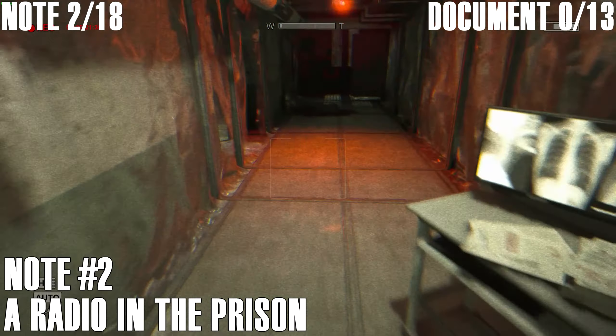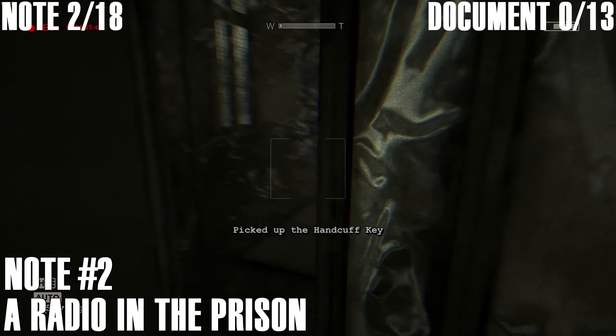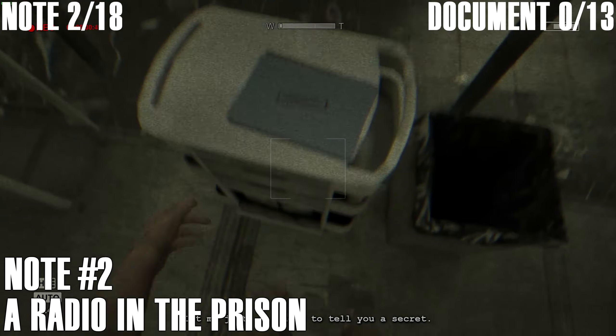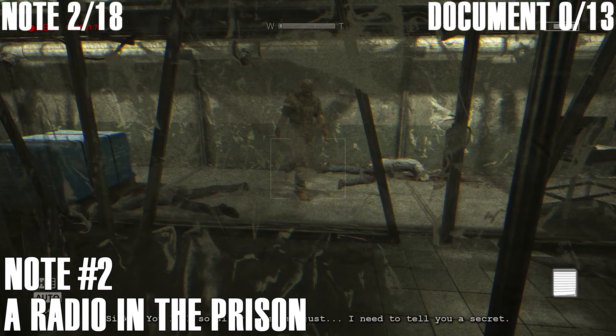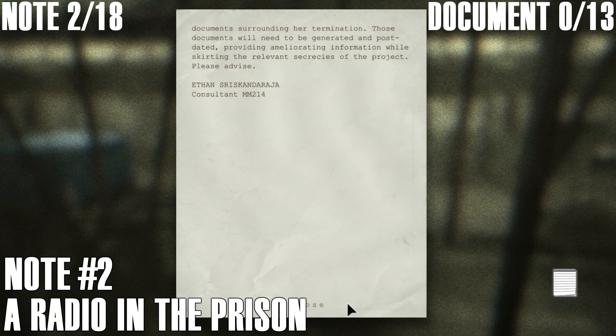Moving on to document number two. In this area where you grab the key for the handcuffs that are locked to the door, before you leave and head through the door that guy just broke through, the document is just on the right — pretty much the opposite side of the door you've got to go through. This is 'Gender Selection in Mount Massive Contractors.' Document number two.